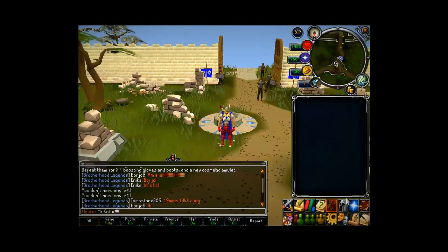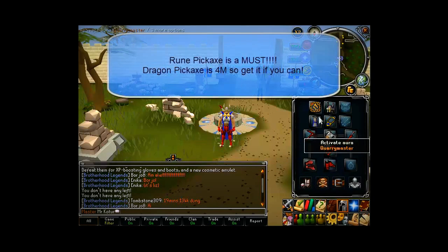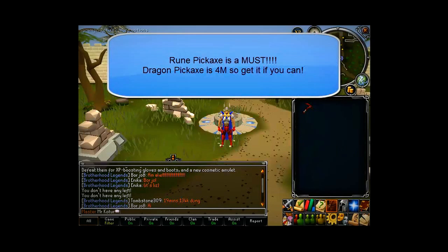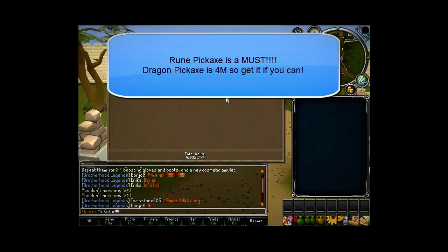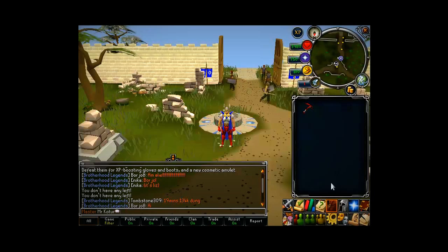Everyone knows you can't mine without a pickaxe. A dragon pickaxe - even for me being quite poor - doesn't cost that much comparatively. It's 4.6 million, which is about a third of the price it used to be before EOC. It's more effective, and if you can get it you should. If not, get a rune pickaxe or the inferno adze, which is essentially the same thing.